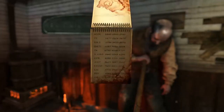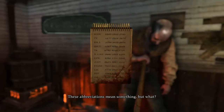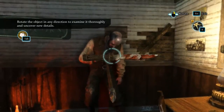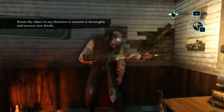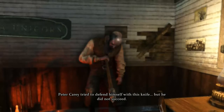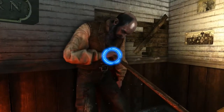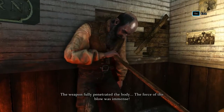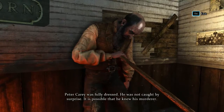Open it. These abbreviations mean something, but what? We'll find out. That's a blade — this blood is from the pool underneath the dead body. There's an anchor. This little handle is plain and solid. Peter Carey tried to defend himself with this knife, but he did not succeed. Pierced chest — the weapon fully penetrated the body, the force of the blow was immense. Peter Carey was fully dressed — he was not caught by surprise. It is possible that he knew his murderer. This man is in his fifties, yet he still looks quite strong.